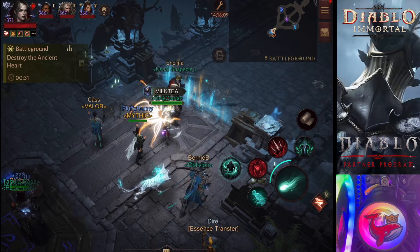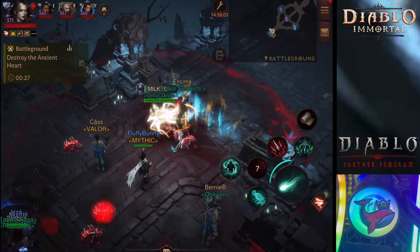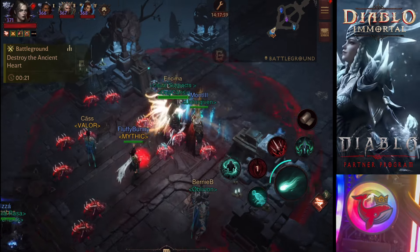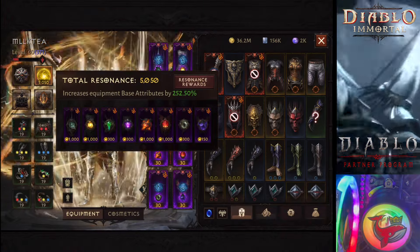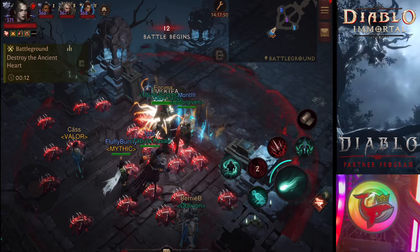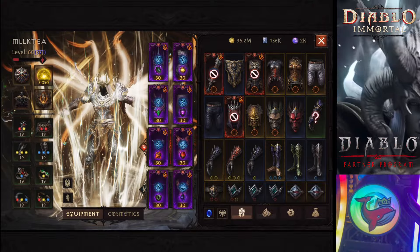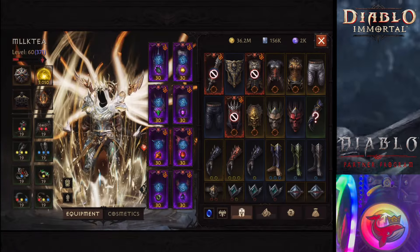This build is designed to work with any resonance, but today I will be showcasing it at 5,050 resonance. We're gonna be taking on players that are even stronger than me. At the end of this video, after we get the victory page, I'll show you who else I'm fighting. We're gonna fight players that have almost 7,000 resonance and we will be able to take them down.